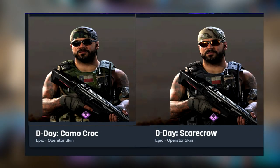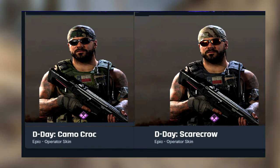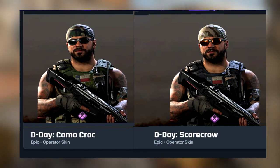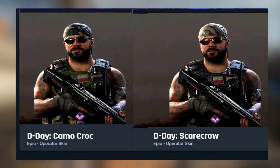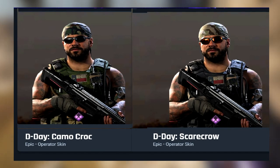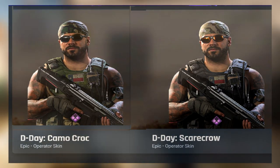D-Day sports two variants of his Tailgate skin from the Texan bundles — the Camelcroc and Scarecrow skins. What's odd is that a retexture of this character model was made specifically for the 4th of July pack rather than releasing either of these two skins, which basically means Infinity Ward has acknowledged the existence of these unreleased skins. Both are just slightly different in contrast and brightness, with nothing too dramatically different between them.